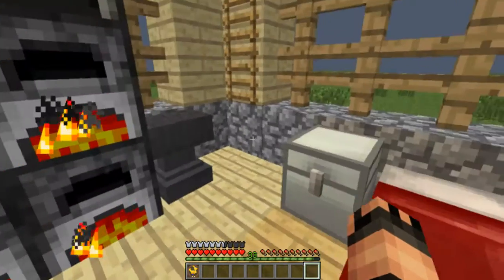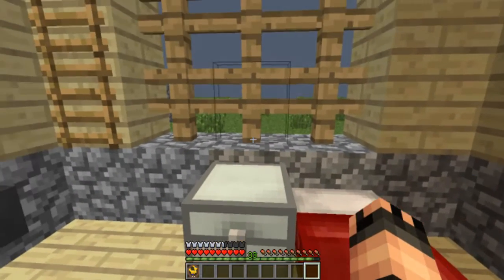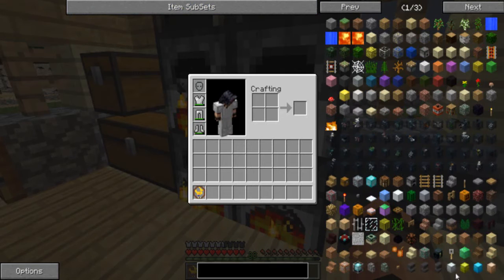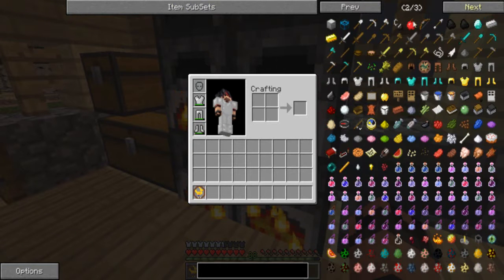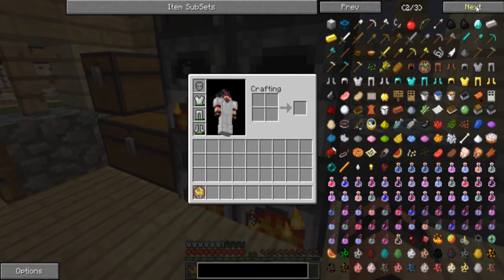Je me suis dit pourquoi pas installer un nouveau mod. J'ai choisi le mod Iron Chest, qui permet d'avoir différents types de coffres. On peut créer les Iron, les Gold, les Diamond et aussi les Crystal. Par contre, les Silver et les Copper vont avec un autre mod que je n'aurai normalement pas.